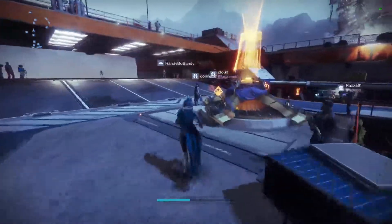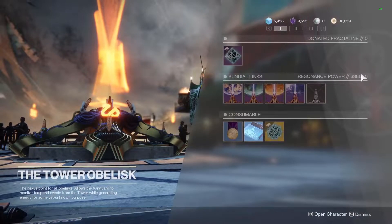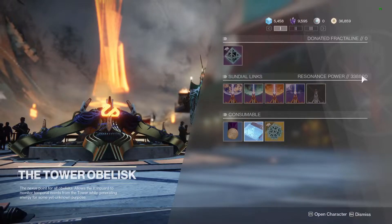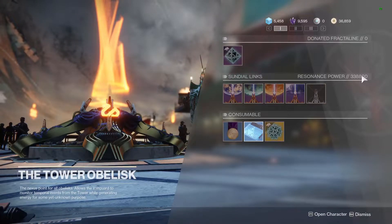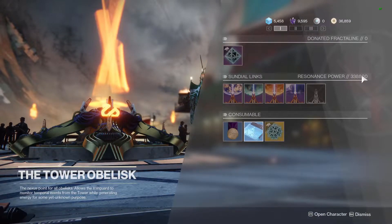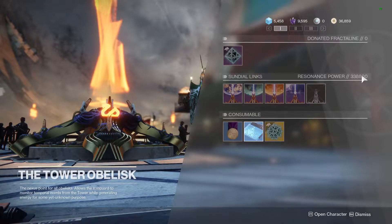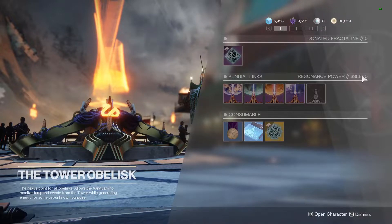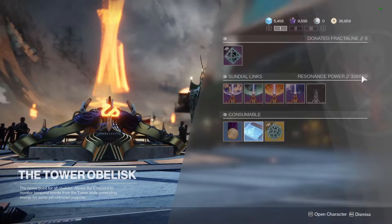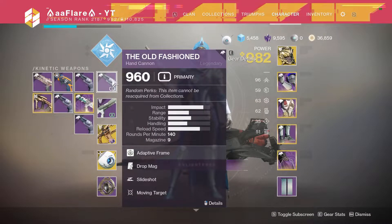Starting off, my Resonance rank is 338,800 — so you remove those two zeros. That's how many times I leveled up my obelisks, minus two for the Tower Obelisk because the Tower Obelisk gives two levels, so that wasn't really a rank up and I didn't get a drop. So we're looking at 3,386 drops, which is times 200. That's 677,200 fractaline invested, and 3,386 drops total.